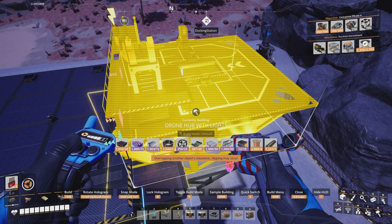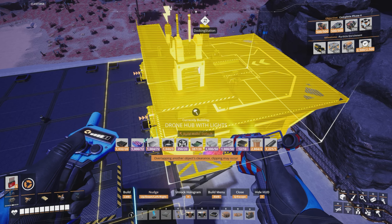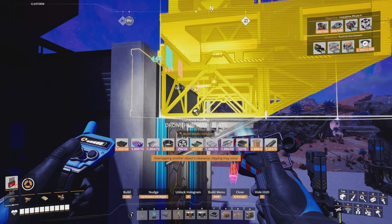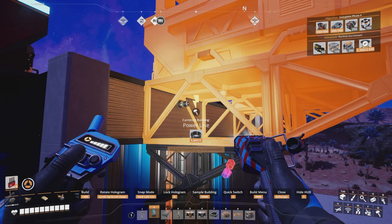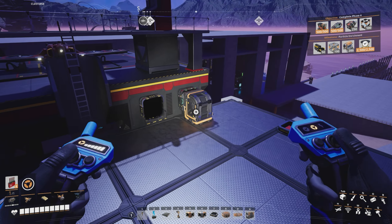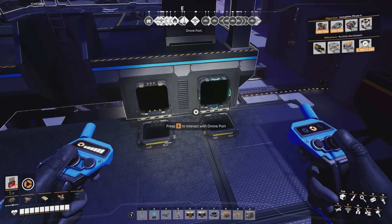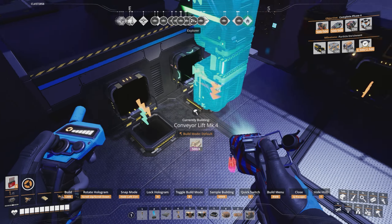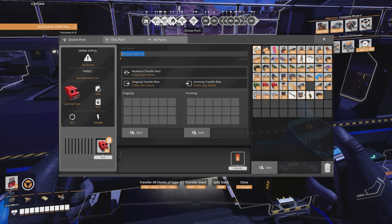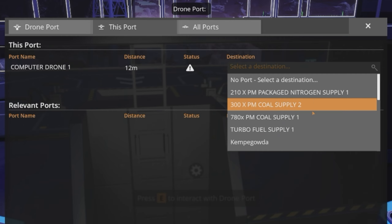Press H to snap it, nudge it out, make sure it's lined up, then place it. Connect power, then get the fuel going in. This is going to be an output hub. We'll call it 'computer drone one' so I don't get confused.